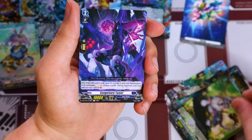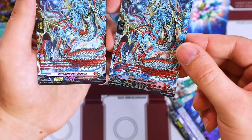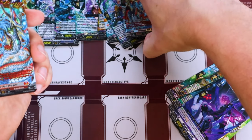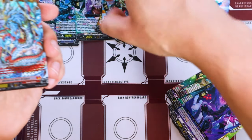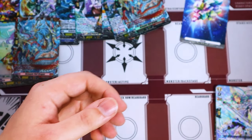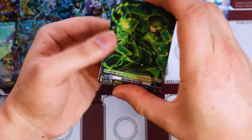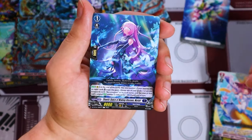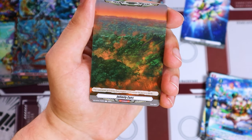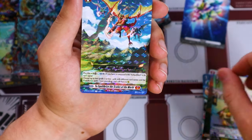We're almost there — this is the second to last pack. We got a frame rare and an SR, but it's the Grief card. Not much support for that deck in my personal opinion, but it's definitely an interesting deck to play. Nothing else really going on there — it's just funny that I pulled an SR and a frame rare for that card. Last pack — let's see what we get. Support and another rare. Nothing crazy.